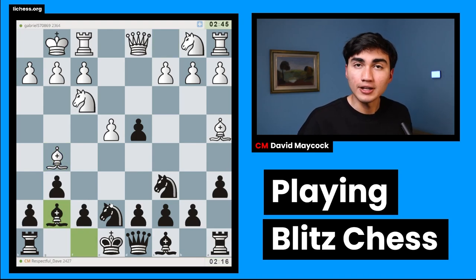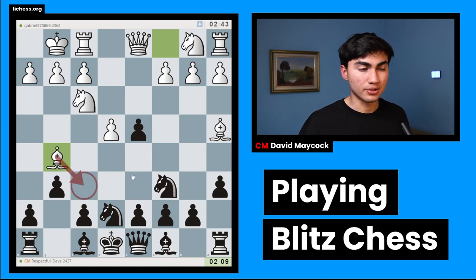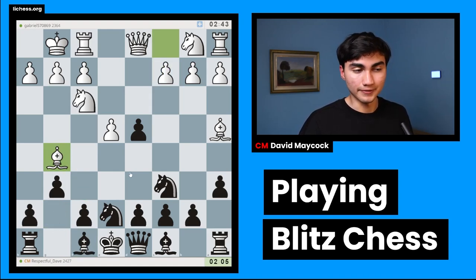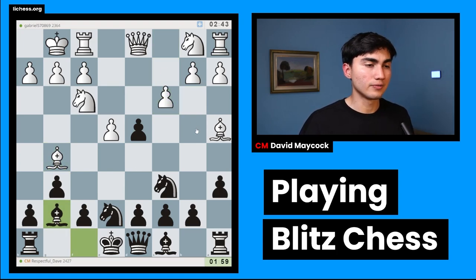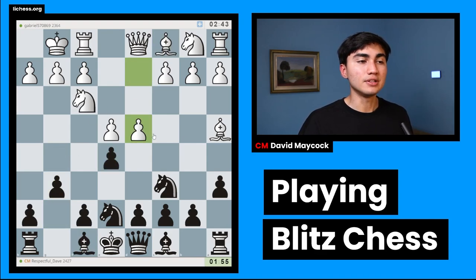Bishop g5 is a clever move by my opponent, claiming that f6 is going to be difficult to achieve. Bishop f6 would be a problem, so I have to play bishop g7. My opponent plays c3. Let's rewind — white went d4, and after e takes d4, bishop g5. White did not capture back, meaning after bishop g7, white has sacrificed a pawn.